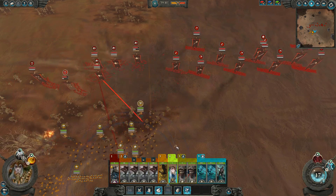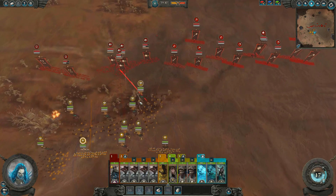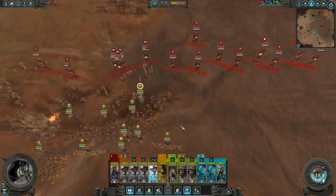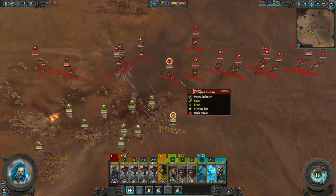As the Marauder Horsemen get close, I immediately retarget to them to take them out. The Marauder Horsemen do advance to get a few shots towards my bats, but a simple pullback actually negates almost all of the damage.